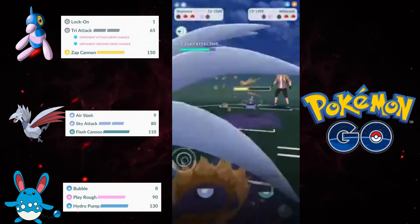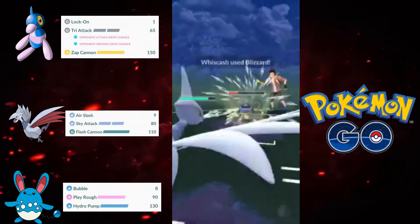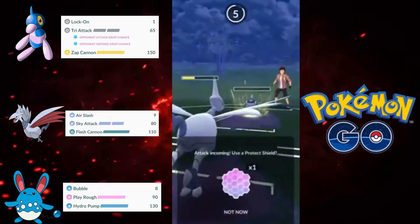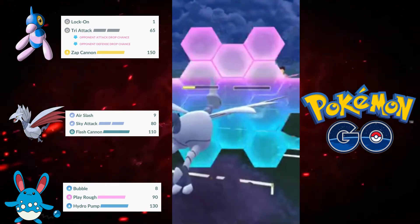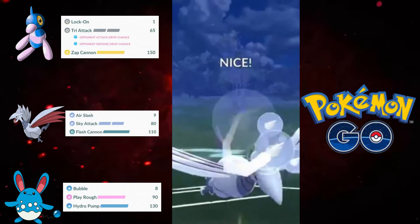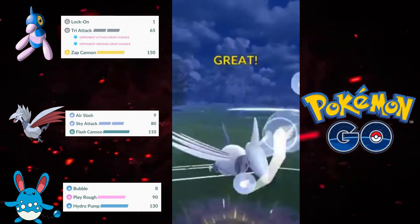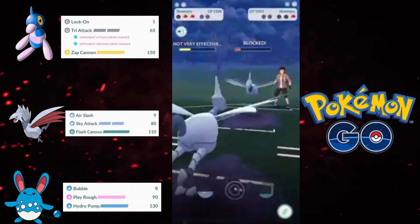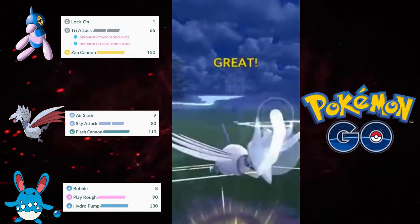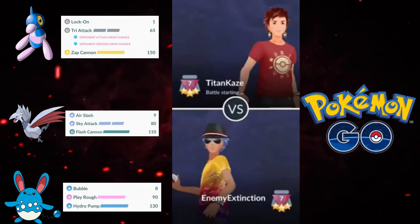As you can see, Tri-Attack did almost half health on that Wishcash, and I immediately switched out to Skarmory to catch the Mud Bomb, basically farming around the Wishcash. I go for the Blizzard, which hurts, but I don't need to shield. I do decide to shield what I thought was another Blizzard, but it was a Mud Bomb — they baited me. But it's all good because their last Pokemon is their own Skarmory, and I have two Sky Attacks ready. I launch the first, they don't shield. I launch the second, they do shield. Now it's a race to another Sky Attack — I get there first. GG to my first opponent.